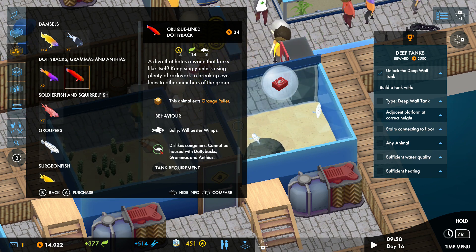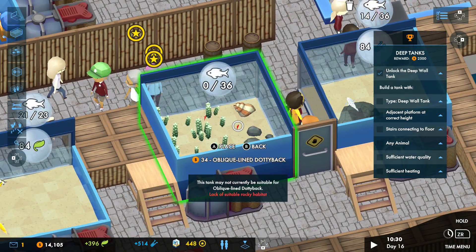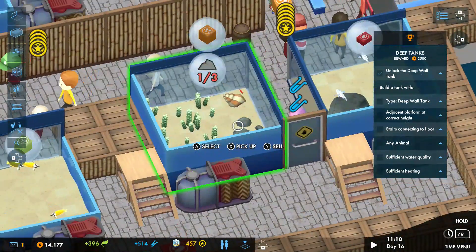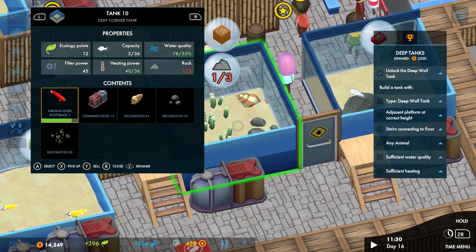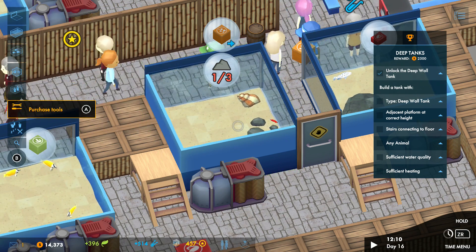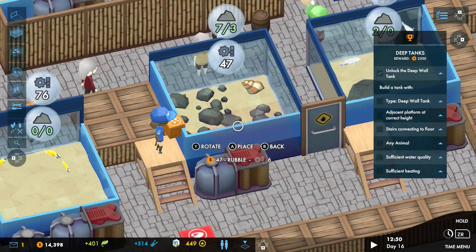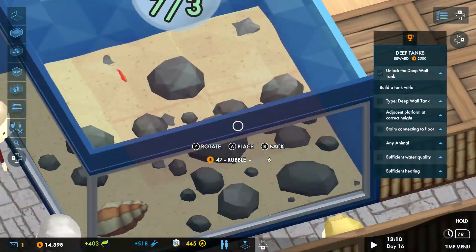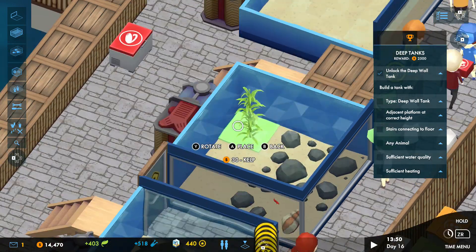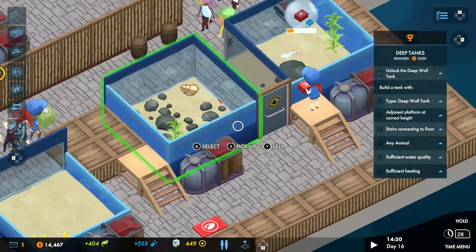I could put some crustaceans in there, but it doesn't like certain other fish — it doesn't like dottybacks and other things. It needs rocks to work, so let's put some in. It says lack of rocky facilities, so we need more rocks. Let's take that item out and sell it, then put more rocks in. There's a big pile of rocks — let's put them in. He likes his rocks because he likes to hide from his enemies. Let's add more decorations — some more kelp, because that looks really cool.